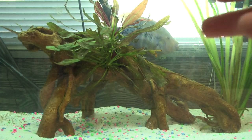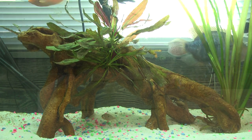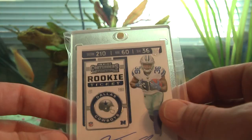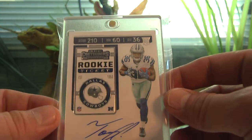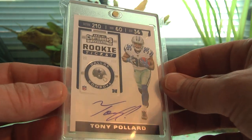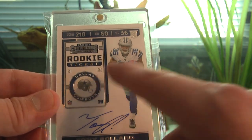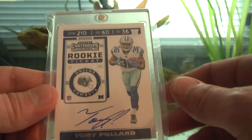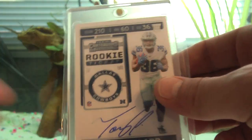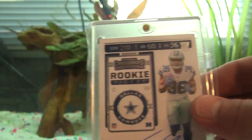If you hear the little spitting in the background, that's the pump on the aquarium — I just did a monthly canister filter cleaning, so there's a little bit of air in the line working its way out. We have the variation Panini Contenders Rookie Ticket — the variation has the helmet logo where the standard cards have the star. This one's not numbered. Here's the star base — we have both the variation and the base, neither numbered.